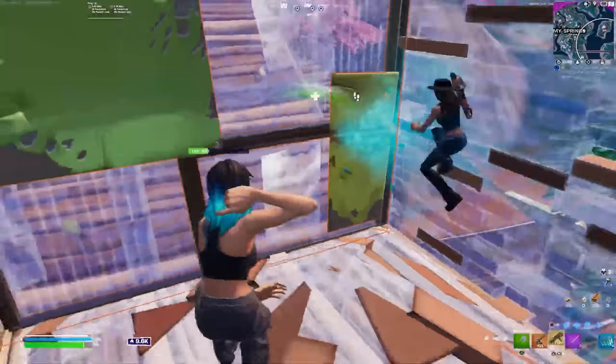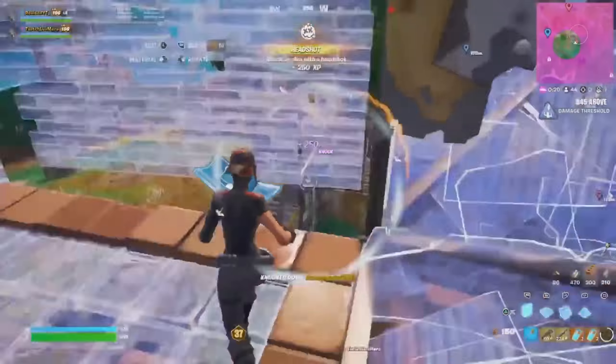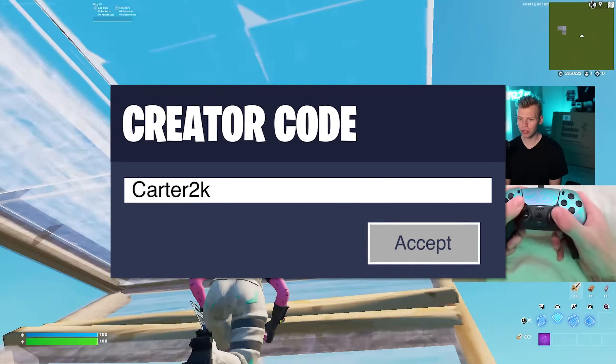For Foxman's settings I'm playing solo squads, for Chaos's settings I'm gonna peace control every kill, and for Revised's settings I'm playing competitive rank. This video is going to be filled with good settings so make sure to watch all the way to the end, and of course make sure you're using code Carter2k in the item shop.